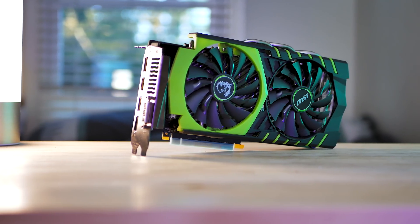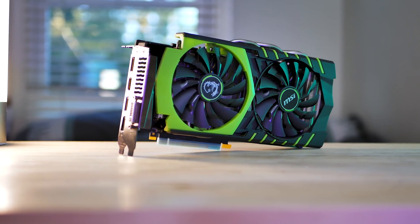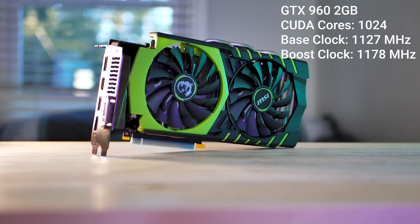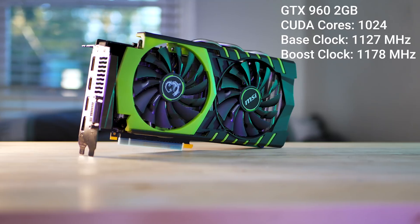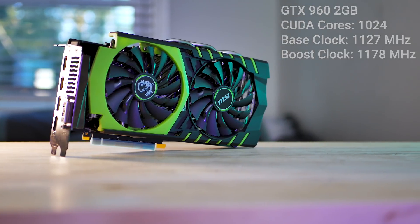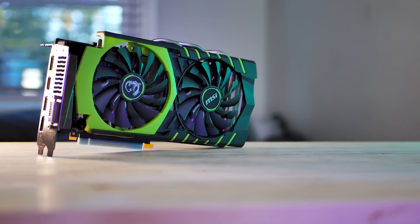To run down some quick specs for this card, there is a 2GB and a 4GB version. For the 2GB card we have 1024 CUDA cores, a base clock of 1127MHz and a boost clock up to 1178MHz. Those are just some pretty basic specs — I'm not going to go much further into detail about them.